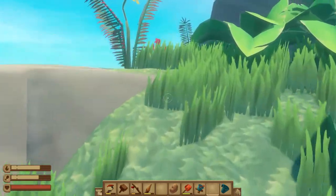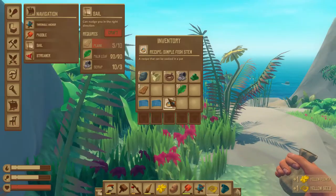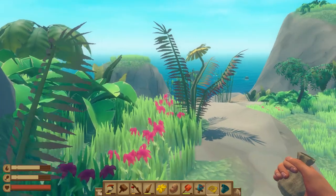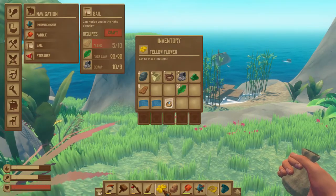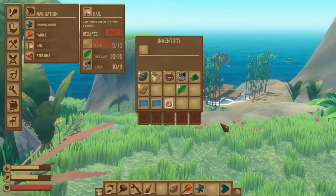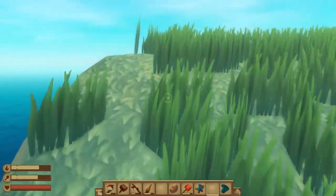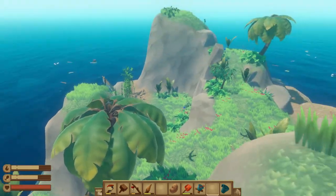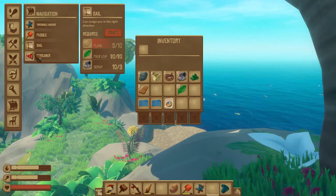Here we have a small island — most of these islands are very small, not a lot to look at. There are some flowers, and flowers are used for dye. Mouse over and it says 'can be made into color.' I also managed to collect a seed. I don't want this stuff just yet because it's taking up valuable inventory space, which I have very little of.